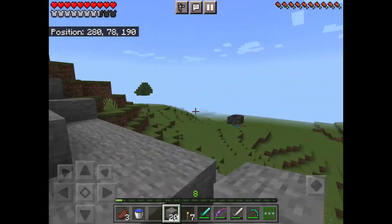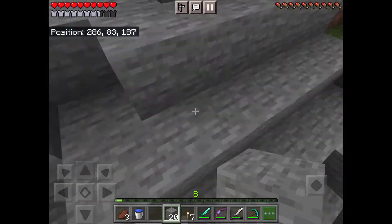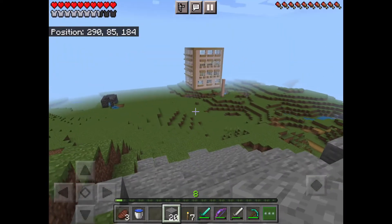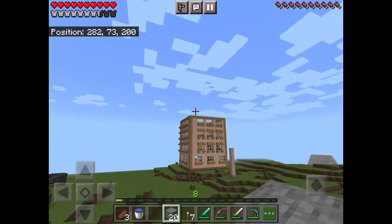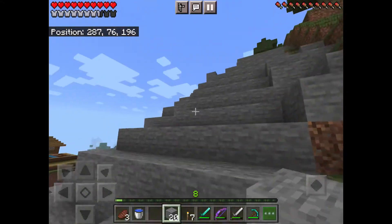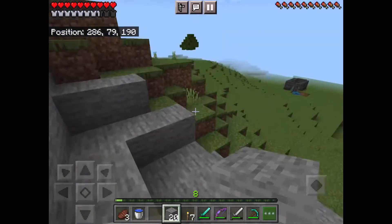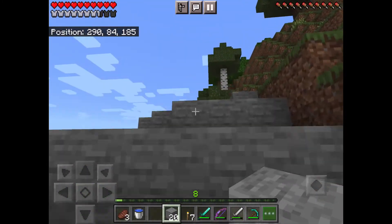I was thinking I need to build a copper farm, and I know it has to be 100 blocks up, but I'm not sure — does it have to be 100 blocks up from anything, or can it just be including that height? I'd rather not build 100 blocks up and I think it would be fine if I built it from there.